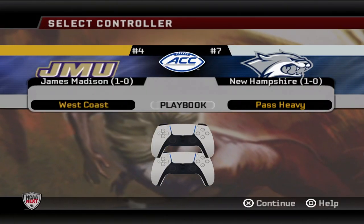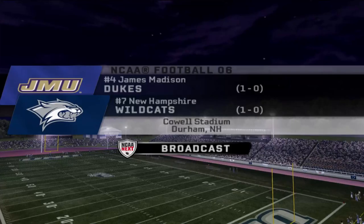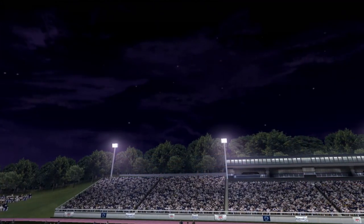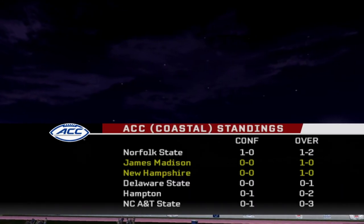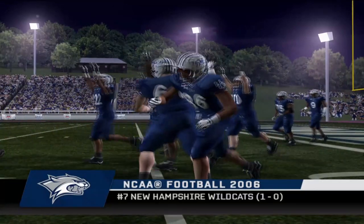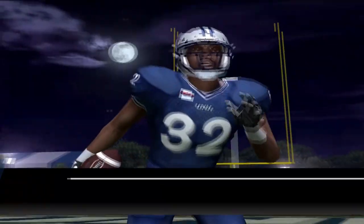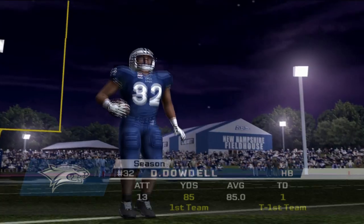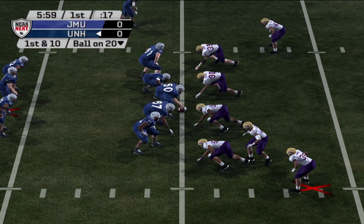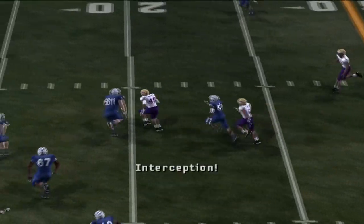The final game of this episode features two teams both in the top 10 — what honestly should have been the Game of the Week. James Madison takes on the Wildcats of New Hampshire, who met toward the end of last year to decide who went to the conference championship game. I expect the same this season — whoever wins this game will at least be in the driver's seat for the conference championship and that automatic qualifier into the FCS playoffs.